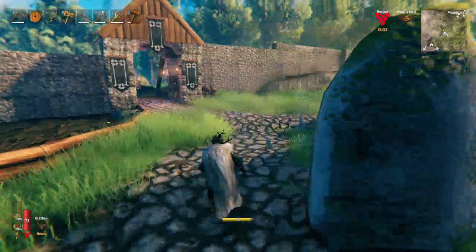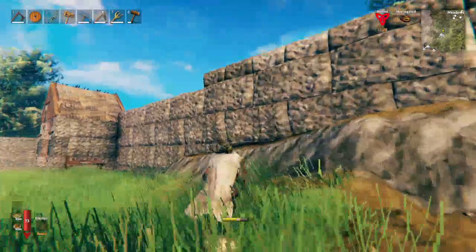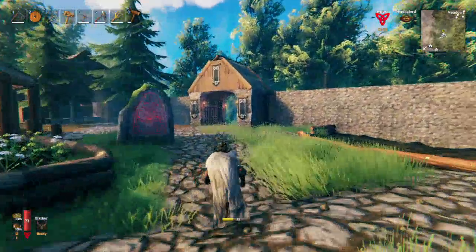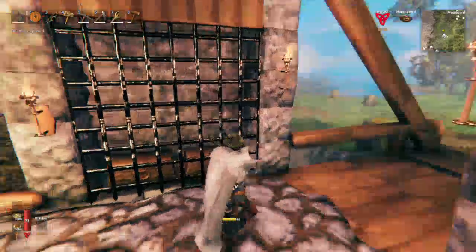Hi everybody, welcome to episode 81. In the previous video we were upgrading our base, which we finished building - the wall around the base looked long enough and we bought these two towers. I do need to still come and put resin in these towers but I'm not going to do that now.